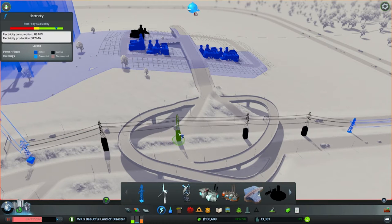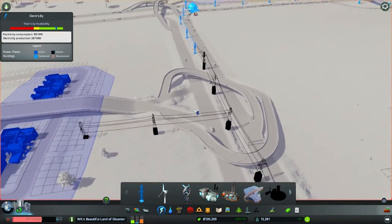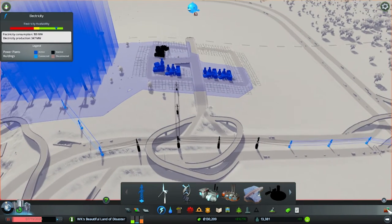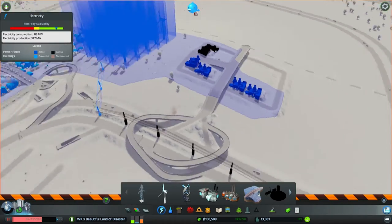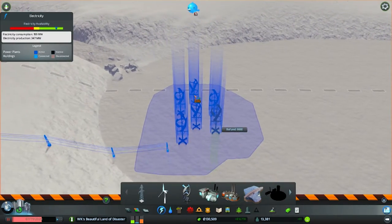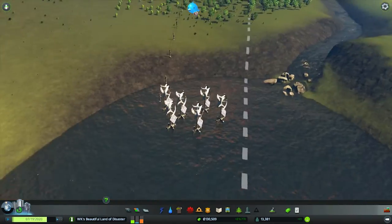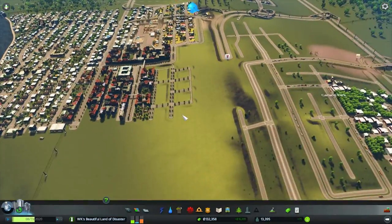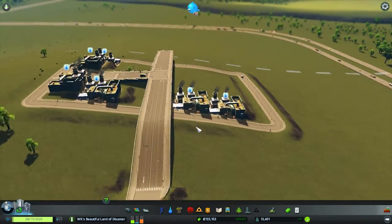By the way, you can raise or lower your power lines the same way you can raise and lower everything else. I also put in some advanced wind turbines on the lake I purchased — that should help out a bit. My power right now is 347 of 199 capacity. With these six incinerators going, that should start picking up my garbage problem and reducing it, and with highway access, that should clean things up tremendously.